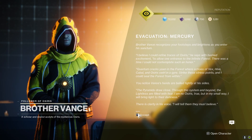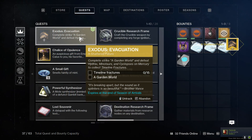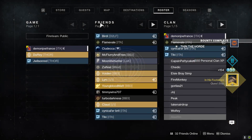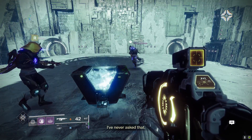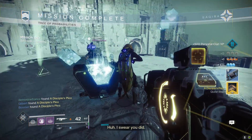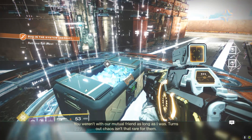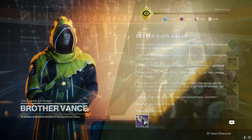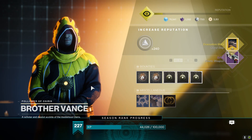Once you go to Mercury and speak to Brother Vance, he's going to ask you to do the Garden World Strike and get Timeline Fractures from killing Hydras, Minotaurs, and Cyclopses. After completing that strike, you'll then have to do the Tree of Probability Strike and get traces of Osiris by killing Cabal. After this, do the Bug in the System Heroic Adventure, which — just like on Io — will be a mission quest icon on your map. Click on that, get it done, and you are done with Mercury.